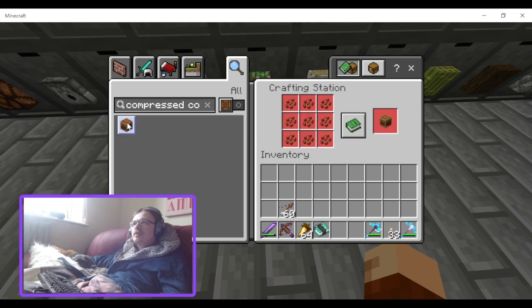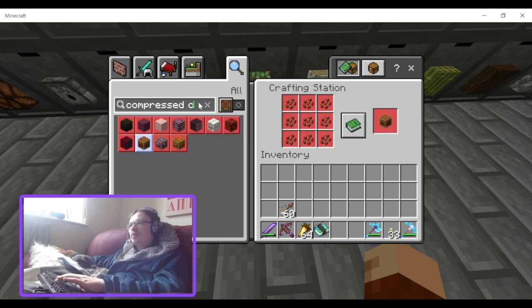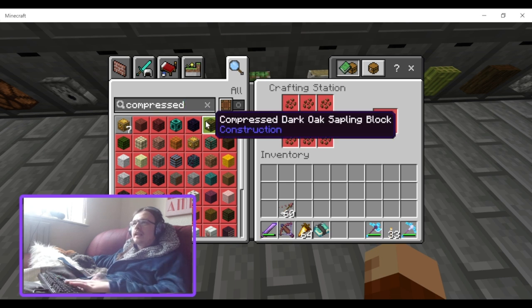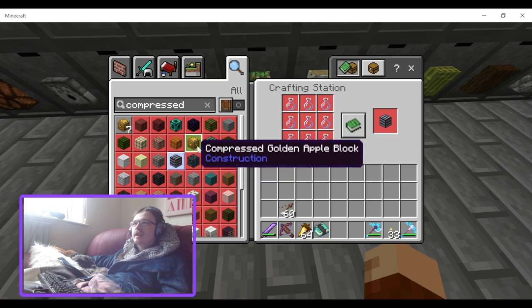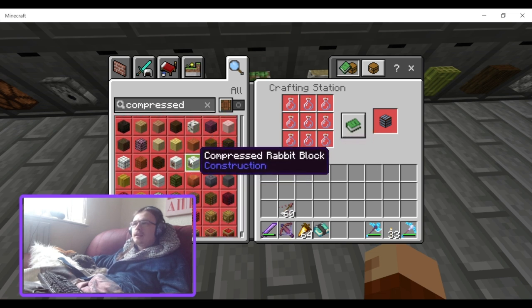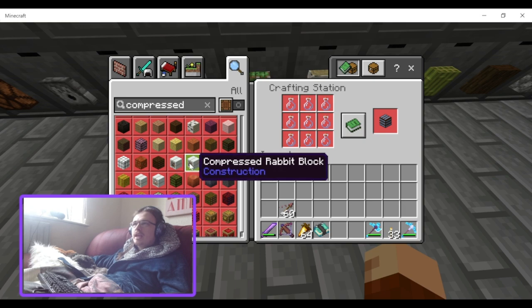You can also compress cocoa beans — though I've never heard of anyone having so many cocoa beans they needed nine times the storage for them. You can also make compressed glass bottles.